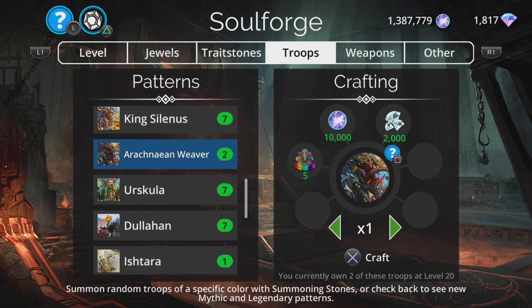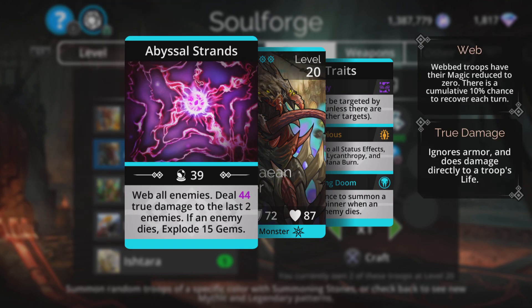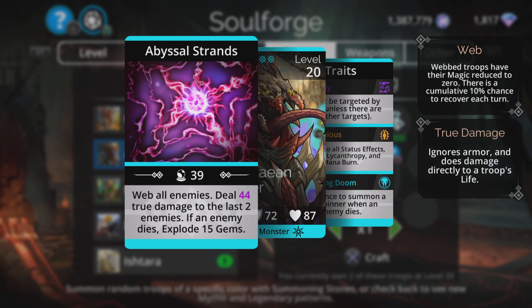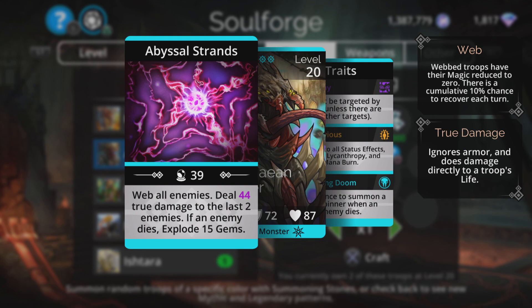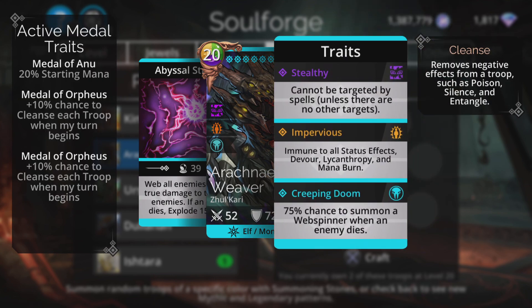Reckoning Weaver — now absolutely fantastic. If you watched last week's video, you know how much I love this troop. He's probably top-five mythic for me. He webs all enemies, reducing their magic to zero, and deals a ton of true damage to the last two enemies. If one of them dies, you explode 15 gems — so time the spell so you actually kill one, and you'll explode a load of gems to recharge him straight away. I've put a link below to some Arachnion Weaver teams — he's mega effective with Life and Death, Essence of Evil, and weapons like that. His traits are also fantastic.